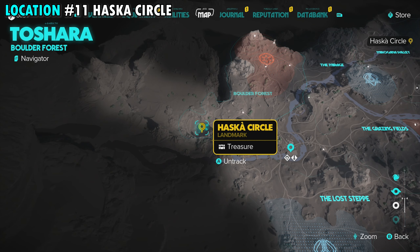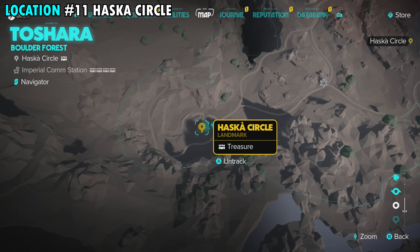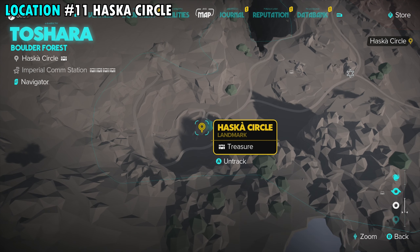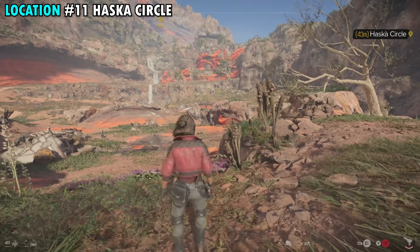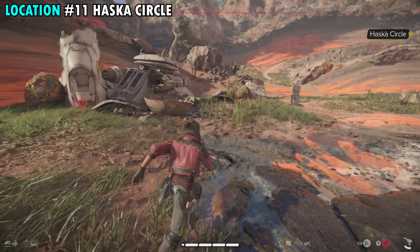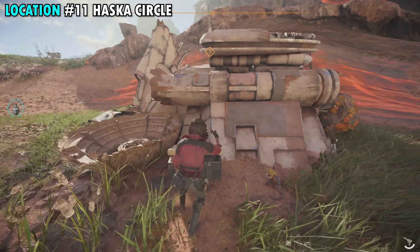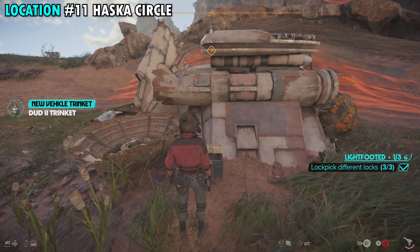Treasure number eleven is on the far southwestern side of the Boulder Forest. There's a little pathway leading to an area that looks like a divot or giant hole in the ground — inside that hole is a crashed ship. Make your way over to the ship, find a container right next to it, override the lock to get inside, open it up, and you will get treasure number eleven.